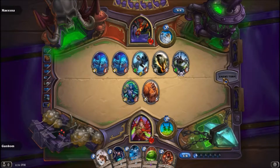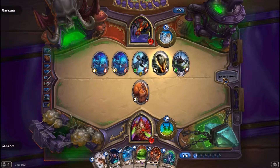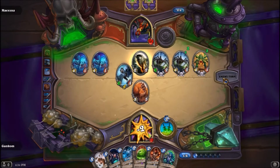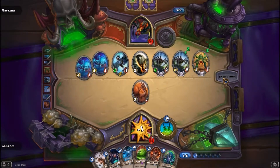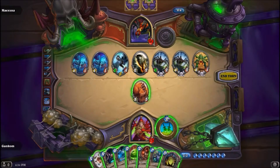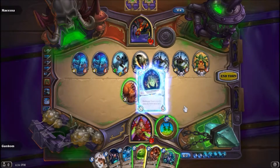I'm going to get hit bad on this turn. Who's it going to be? Pretty much guarantees me a kill on one of his minions. This is going to hurt though — I'm going to take a lot. I need something with taunt. What is that? Enemy spells cost five more next turn. We're going to do it, because why not?